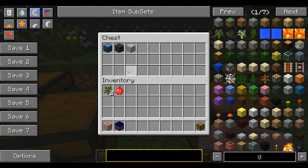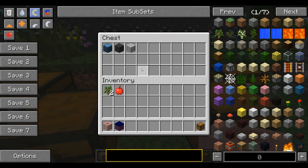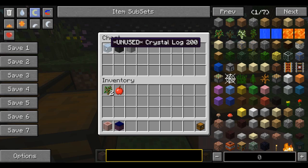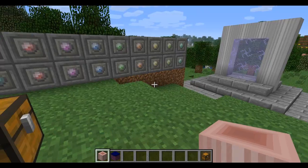One thing I wanted to point out — I noticed this in creative — is the unused crystal log. That just seems to me like they're going to be adding trees into the dimension. Right now there are no trees in the dimension, but this is most likely what it's going to be when they actually update that part of the mod.